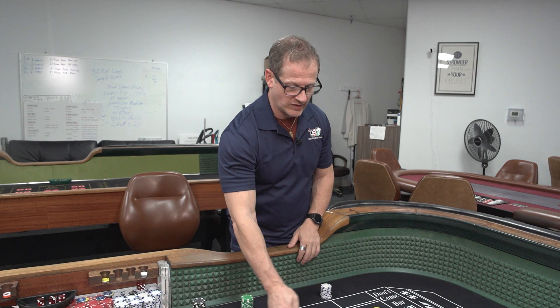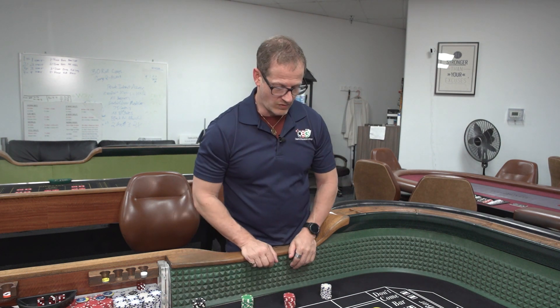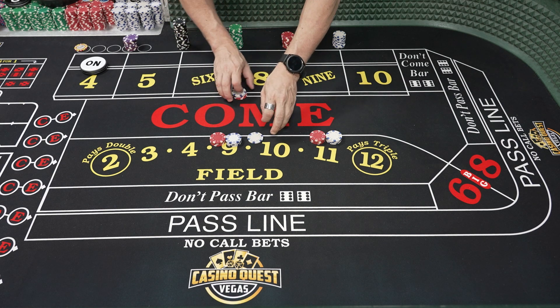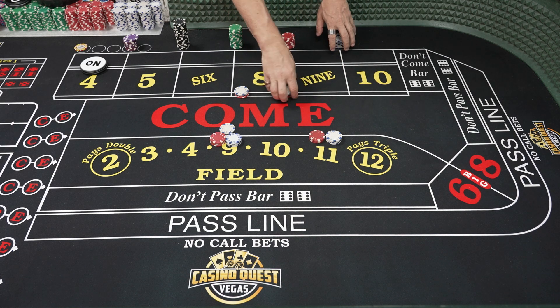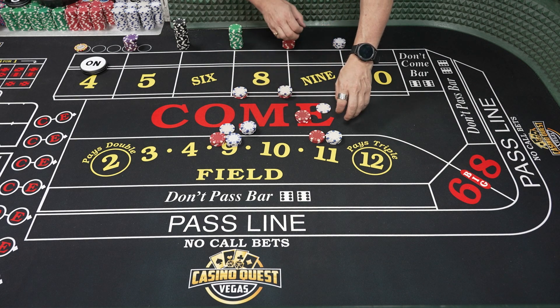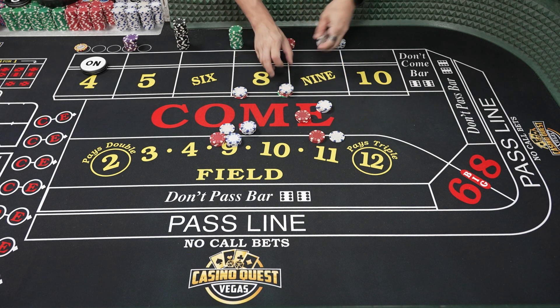We're going to show you the difference and what each person could have won. The very first eight rolls, pays $7. The presser is going to press and collect. The power presser pays $7, contributes $5, and goes to $18. On the next roll, the press-and-collect person collects $14 on their $12 bet. That $18 on eight pays $21, and the power presser throws in $3 to go to $42.